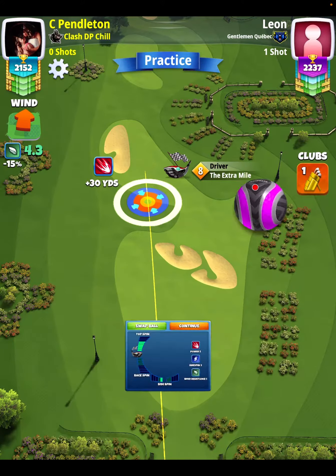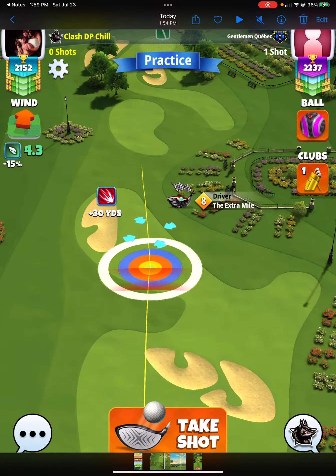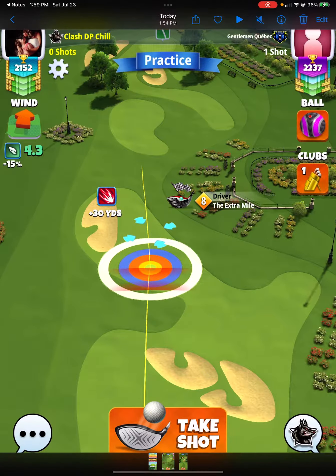I'm going to go ahead and go with max topspin, one bar of sidespin to the left, and then at my max extension of my club, I'm looking for my white ring to be touching the sandline because I'm not going to be pulling any elevation. So that's going to be what I am looking at to make my shot accurate.